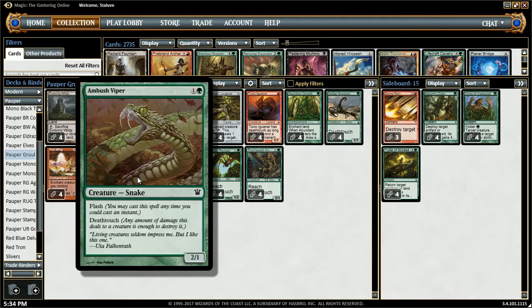Next creature is Ambush Viper. He's a 2-drop 2/1 with Deathtouch, but he also has Flash. This is pretty good against stuff like Angler, Ulamog's Crusher, Devastator, things of that nature.